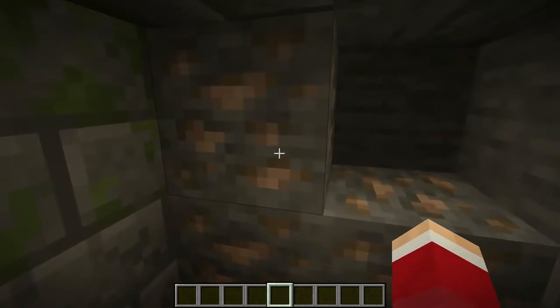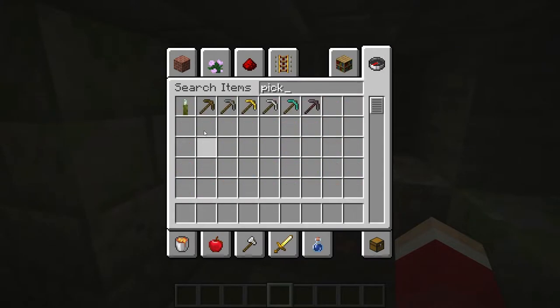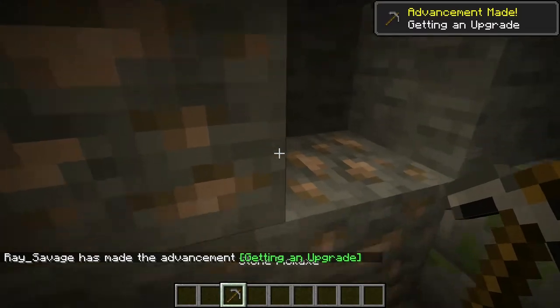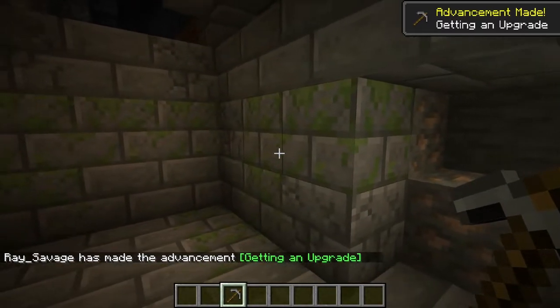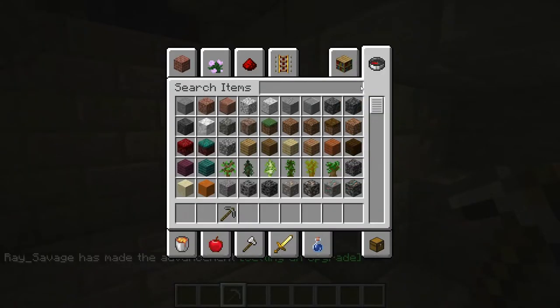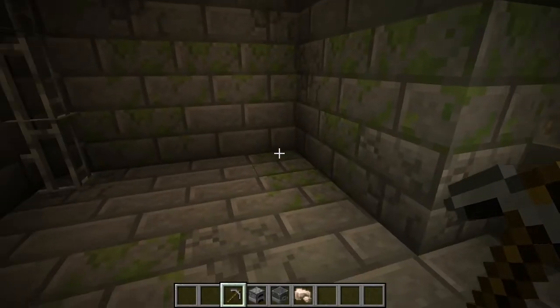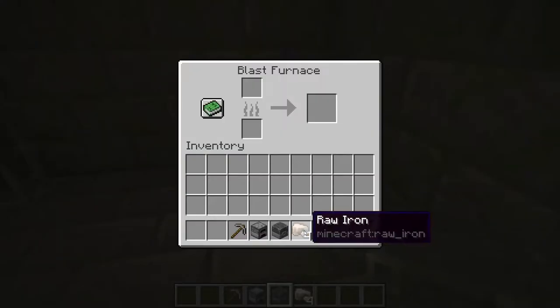In order to do that, you first need to get iron. Here's some iron right here — you need to use at least a stone pickaxe and just mine it. Since I'm in creative you'll probably be in survival. Once you've mined it you'll have your raw iron. After that, you need to put it in a furnace or a blast furnace.